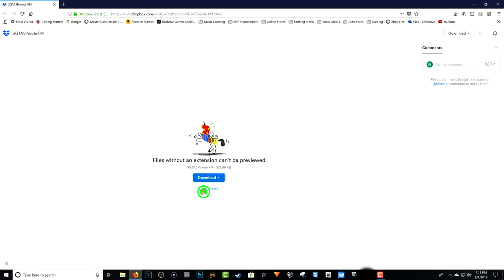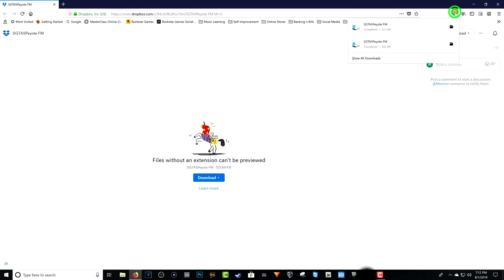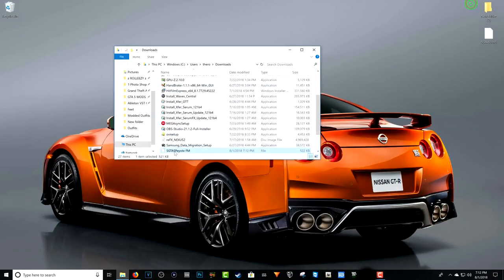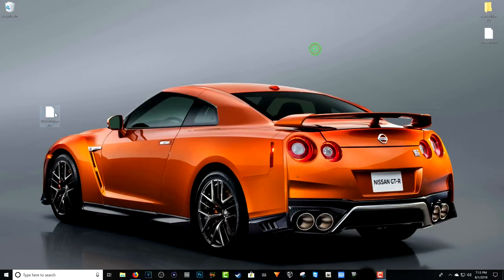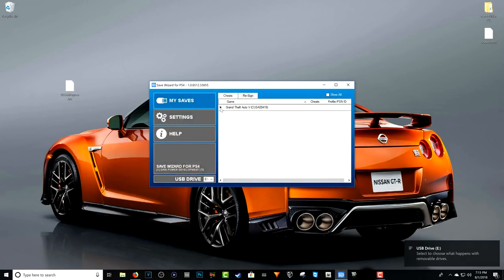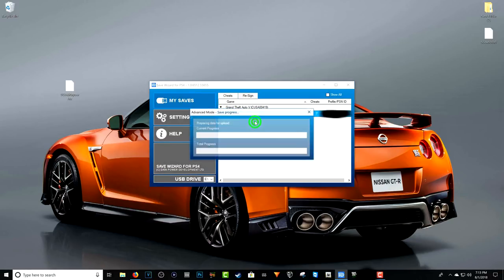On PC, click the link in the description to get the modded save — it should be a Dropbox link. Download it and put it on your desktop so it's easy to access. Then open up Save Wizard, click OK, and once it's done loading your game saves, double-click the arrow, right-click, and hit Advanced Mode. Wait for it to load and open up the file so you can modify the code.